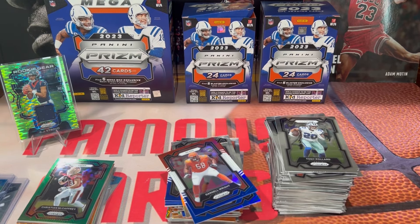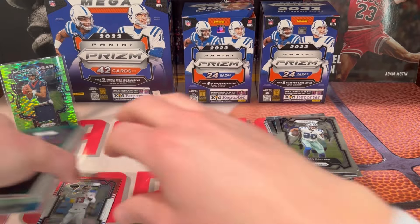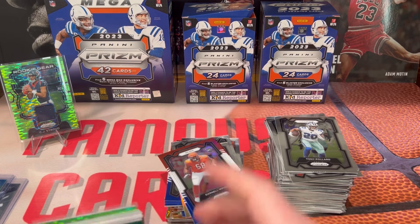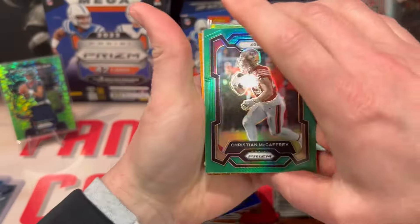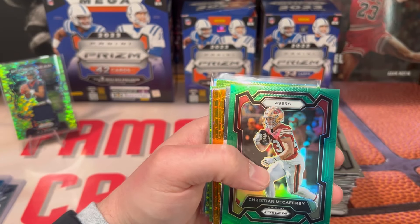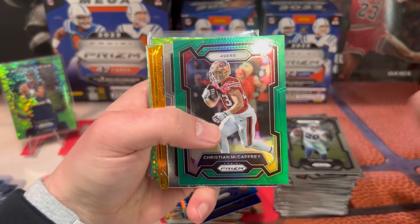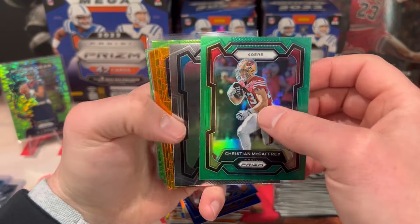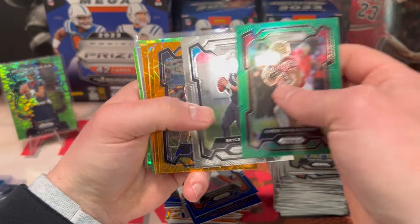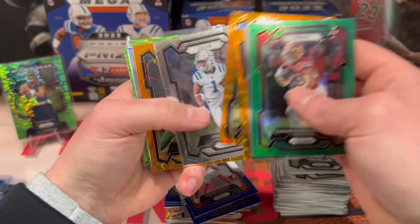For this rip I have to say the megas and the value packs exceeded way better than the blasters, but I still like the value packs — hands down. You get more bang for your buck. 15-16 bucks and you're getting a lot of color, a lot of parallels. Let me know what you guys think in the comment section. Quick recap — we got McCaffrey, Bryce Young base, Smith, some lasers, Josh Downs base.